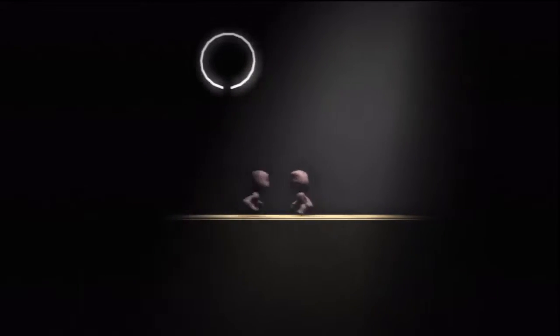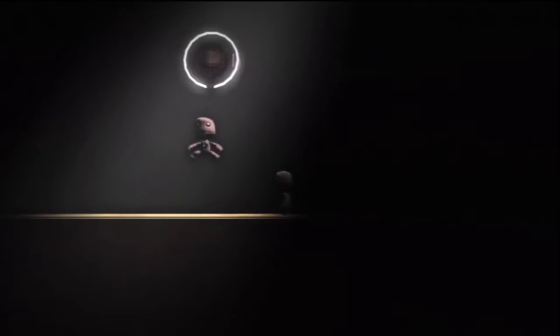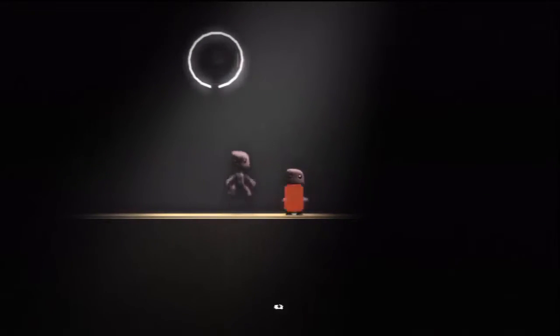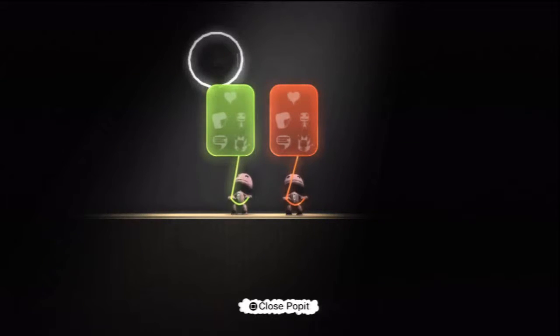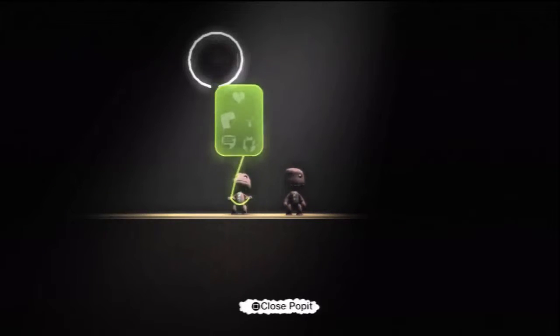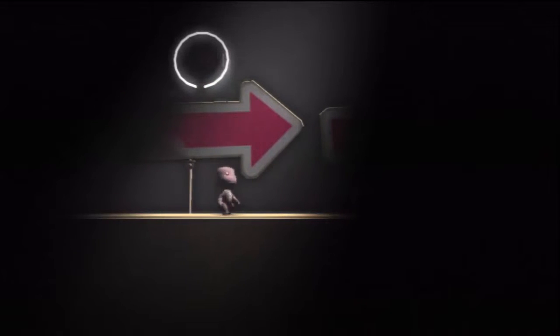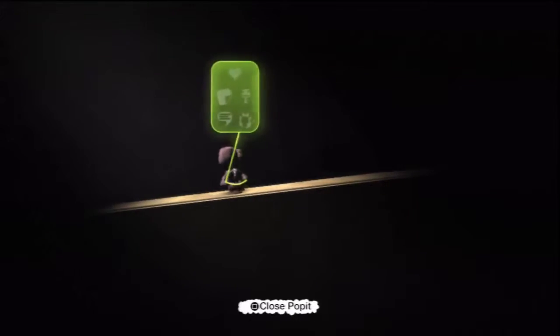We just jumped in — I didn't know we were actually starting. Don't forget your three J's: jump, jump, jump. Give the action button a short sharp press for a small hop, or hold it down for a huge bouncy leap. On you go. Okay, we gotta stay in the light, let's go. Stay in the light.